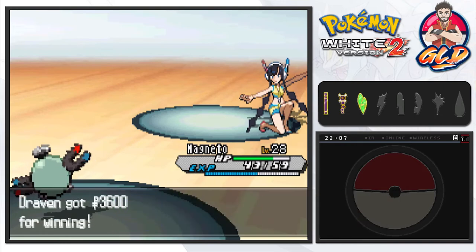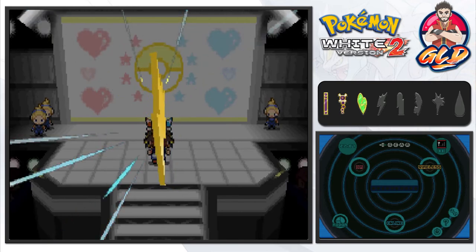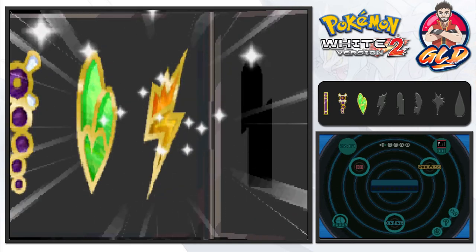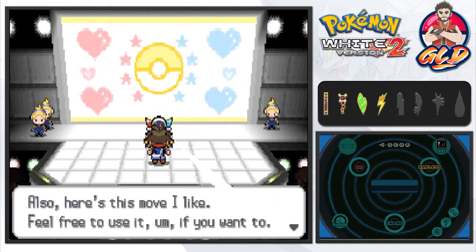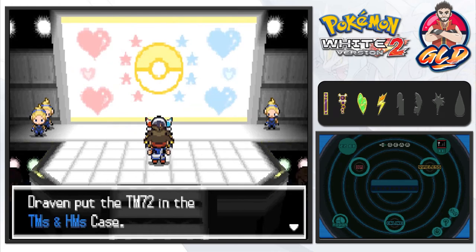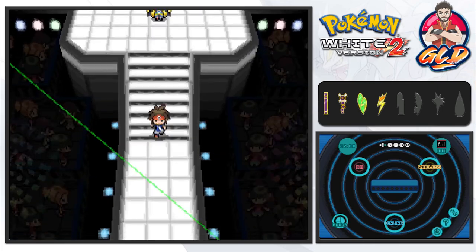Elesa has been defeated! She says we're an even more wonderful trainer than she expected and our fighting style swept her off her feet. We get ourselves another gym badge — the Bolt Badge! This is the furthest we've gone in Pokemon White 2 on this channel. With four badges including this one, traded Pokemon up to level 50 will obey you. Elesa also gives us TM72 Bolt Switch — which hits and then automatically switches your Pokemon to another in your party.